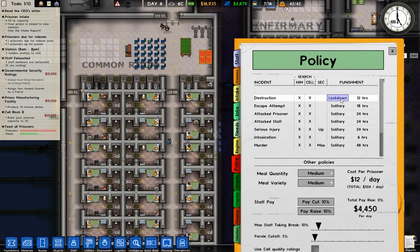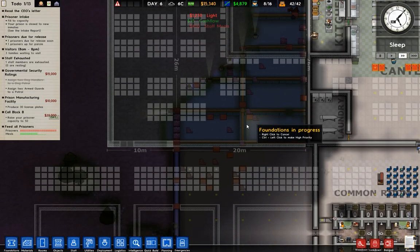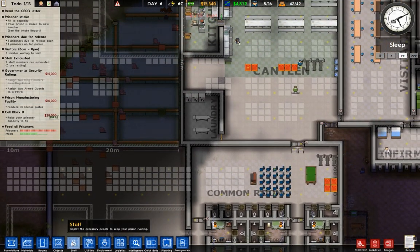Destruction you get 12 hours and escape attempt 18 hours. And after this we'll get solitary sorted. All right, excellent — that part's done. Actually, why have we got cash?